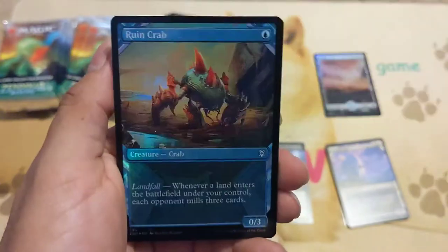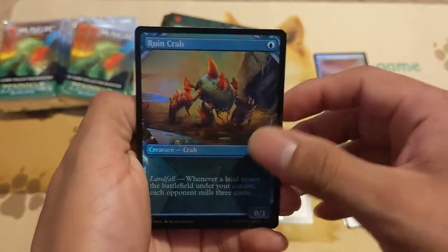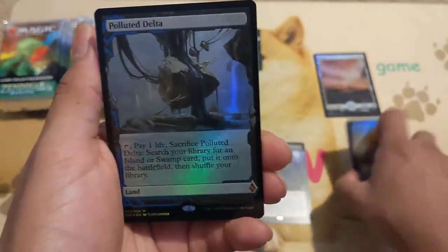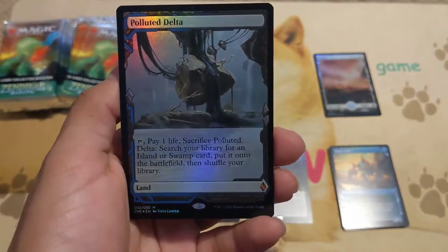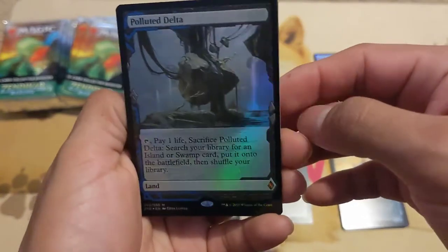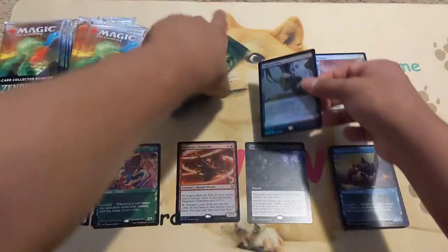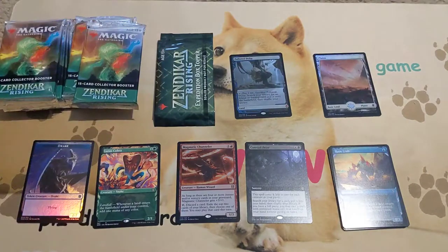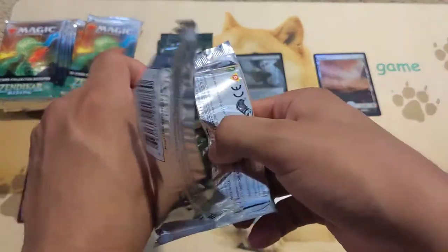We got the Ruined Crab — a huge one. And then we have our first expedition land, which is a Polluted Delta foil: pay one life, sacrifice it, search your library for an island or swamp. Oh my god, very nice! First pack we got our first mythic and it's a Polluted Delta. I don't have any sleeves unfortunately — I was so excited when I got the box in the mail I immediately had to make a video.